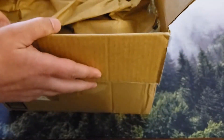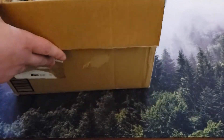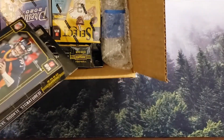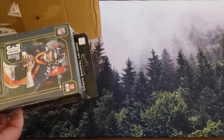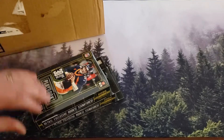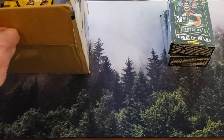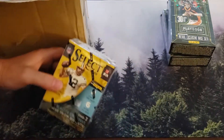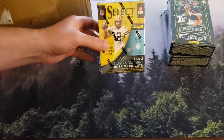All right, let's see what we got in here. I'm just gonna take things out. Here's the box and all the stuff he sent me. We got a couple of Playbook hanger boxes — I know, don't laugh, but I'm okay with those, I like opening Playbook. And what we got here, we got our Select blaster box.